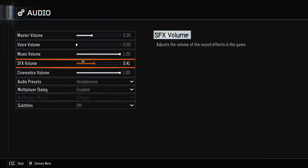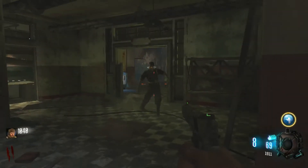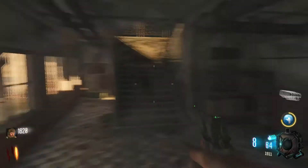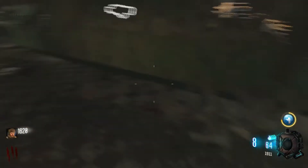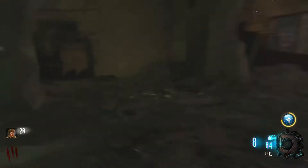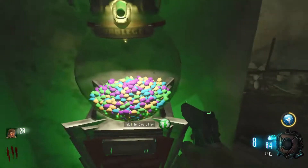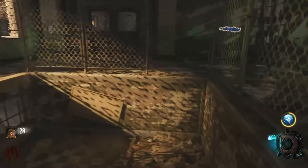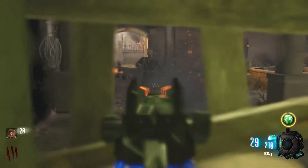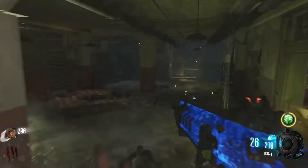The voice volume also counts for the zombies, so that would have been pretty difficult because I wouldn't have been able to hear them at all. So we're going to have Nikolai just not shutting up, but it's fine. We're going to be using the ICR-1. This is kind of a strategy I've started doing because Verrückt — I feel like this is a good strategy and I'm just going to stick with it. I'm probably going to stay in this room for most of the game.